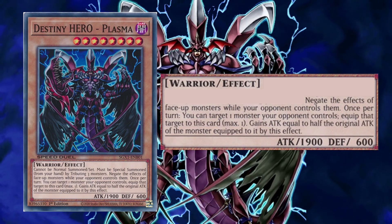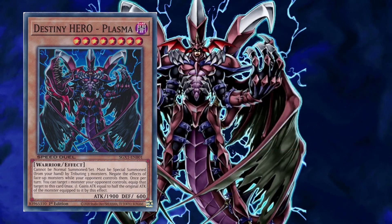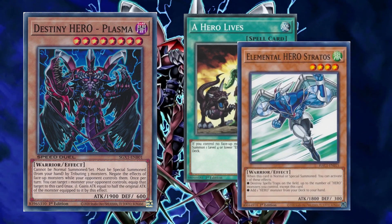So what's the problem? Well, the summoning condition is a little rough. Cannot be normal summoned or set — must first be special summoned from your hand by tributing 3 monsters. Not the worst requirement and actually pretty fitting for a boss monster, but it's a definite hurdle to overcome. I think one way to start the ball rolling is to play A Hero Lives, specifically to get Elemental Hero Stratos, which searches out another hero monster — Plasma being the obvious target.